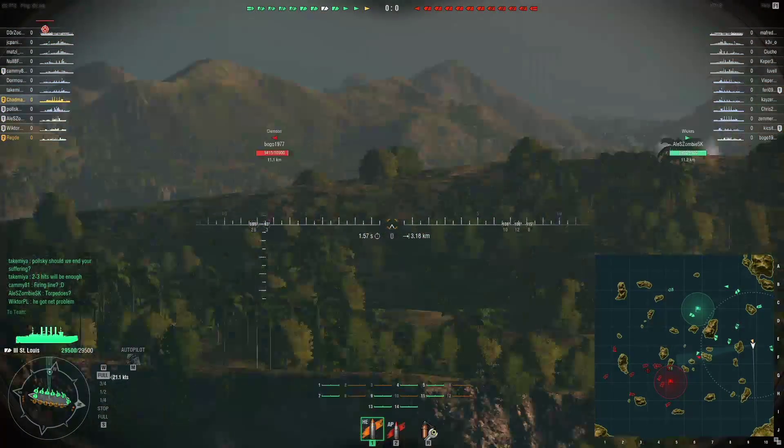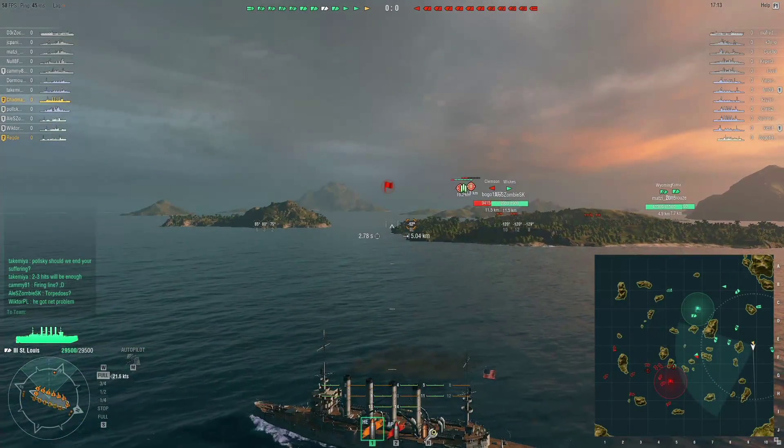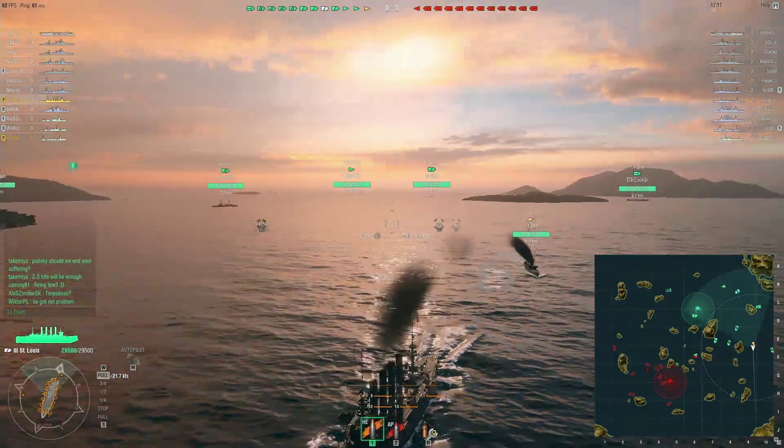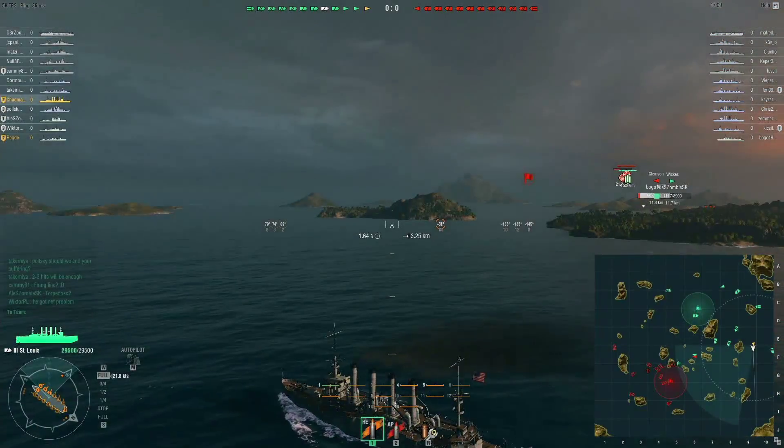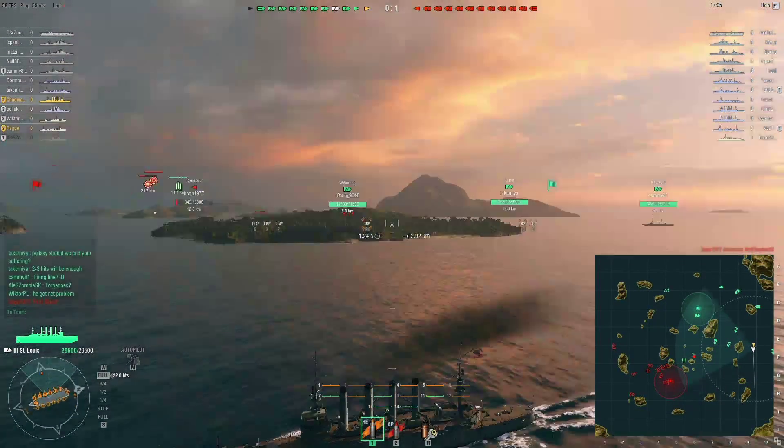Looks like we've got a destroyer over the other side going up against that Wickes. Do you know about the alternative view mode on here? If you press Alt it will show you the health of all the other ships around you and all the rest of it.